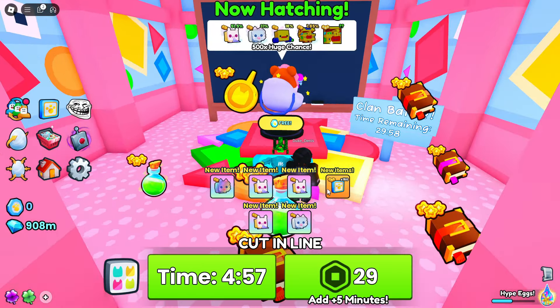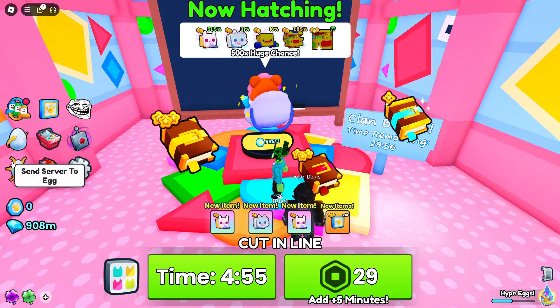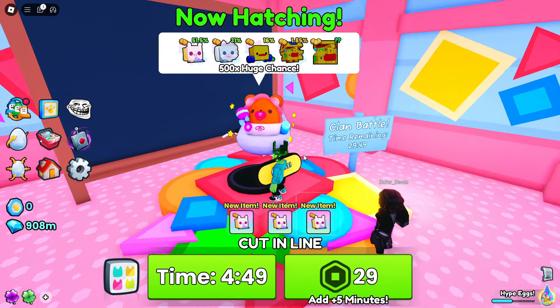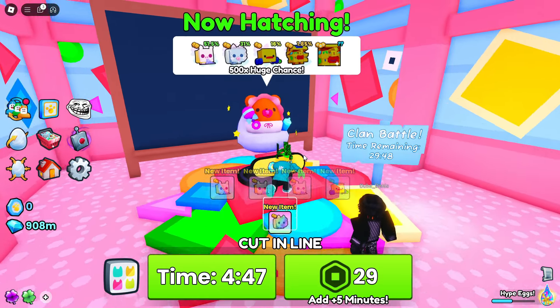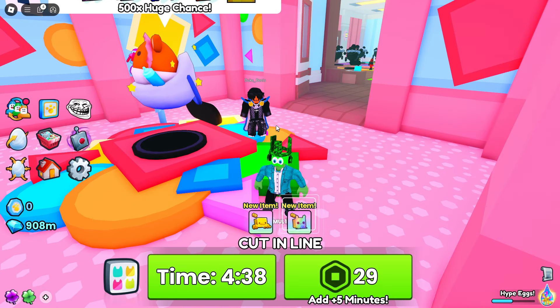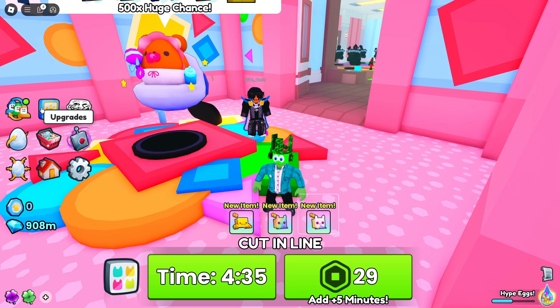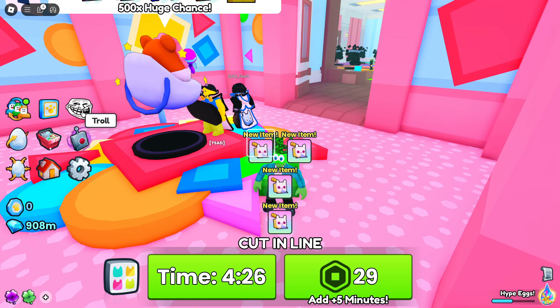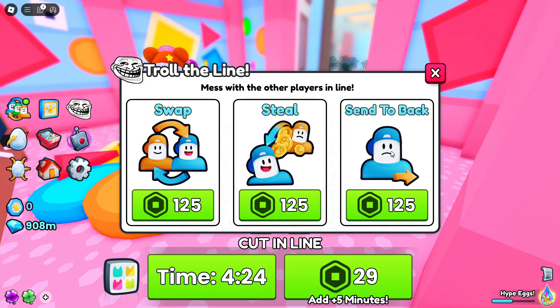Right, we've got an egg. Clan battle, so I need to hatch this egg. So how do I hatch the egg? Do I just stand in this room? I think that's what I do, yeah. Well, this is weird. On the left — what have we got here? Auto cut enable — I guess I'll turn that on. Upgrades, so I want to spend some of these. And then trolling. Well, we can't do any of that now because I'm in the room, but that's good.